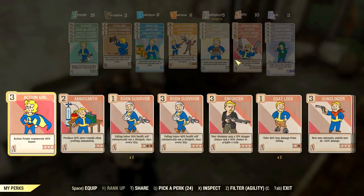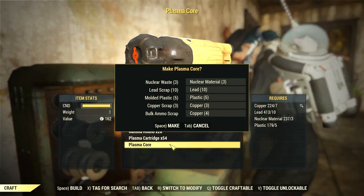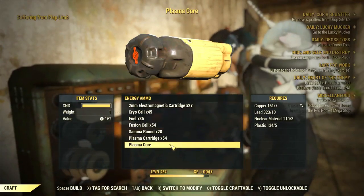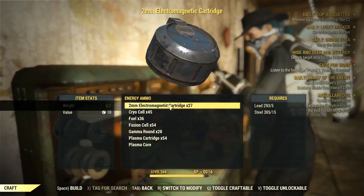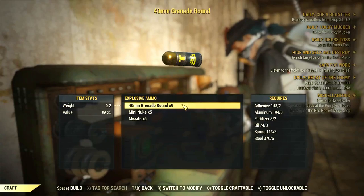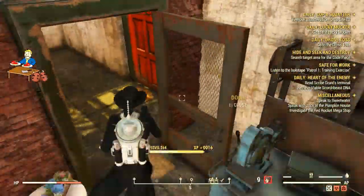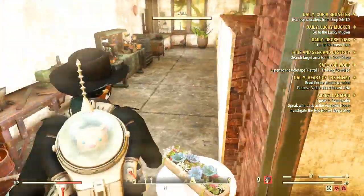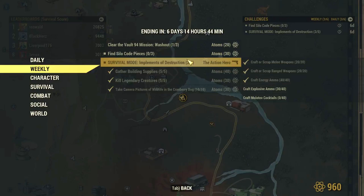Head to one of the workbenches inside or outside the mine and scrap everything. Don't forget to equip your Scrapper perk in Intelligence to get more materials. Now we need to craft ammo — equip Super Duper in Luck and Ammo Smith in Agility to craft more per craft. I started with plasma cores but they're expensive; for this challenge just go for the Electromagnetic Cartridge, which only needs steel and lead. For explosive ammo, go for the 40mm grenade rounds — you need fertilizer, but just wait for it to produce and then collect and craft.